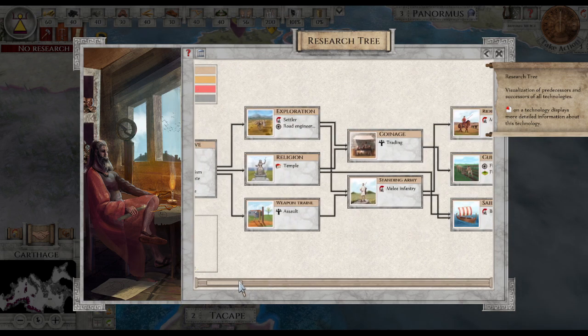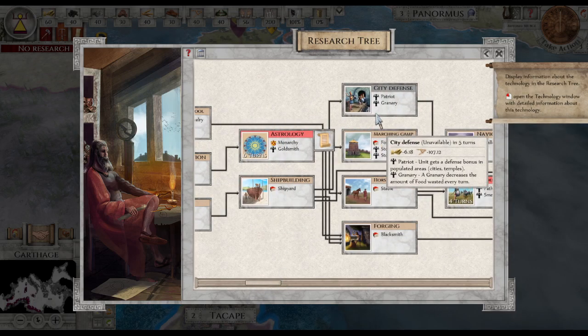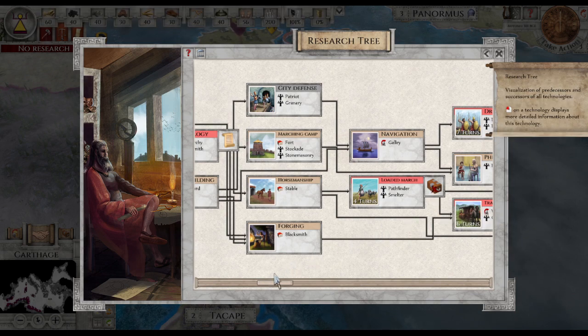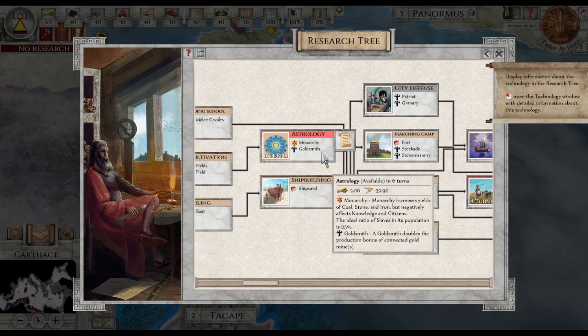That's a red one — that one is available. This one unavailable. That one is unavailable over here. There's a chest on here — not enough resources. So here you can see how many resources it takes, how many turns it takes. Monastery increase — yields coal, stone, iron. Effect: knowledge and citizens.